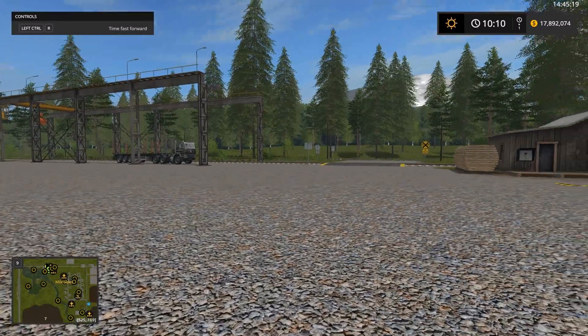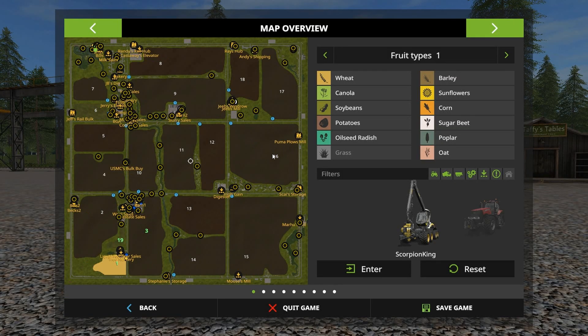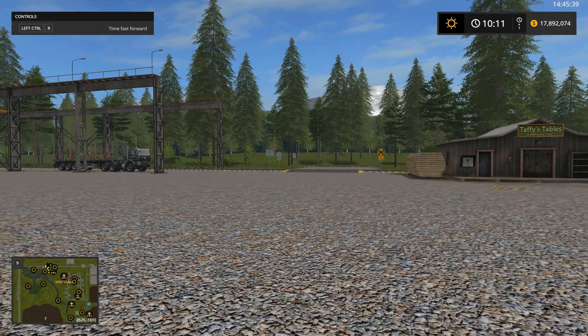So you see on the map some of the things that are named after people — Puma Plows. He does a lot of videos for Stevie's Maps. I don't know, a couple of the other guys — Moose down here, Maru, and all the other kind of stuff, named after people. But like I said, it's all about me.